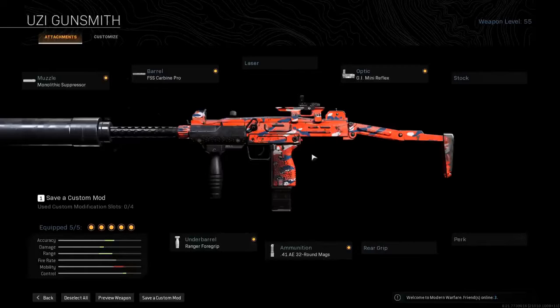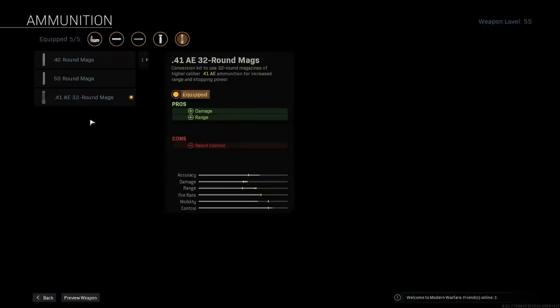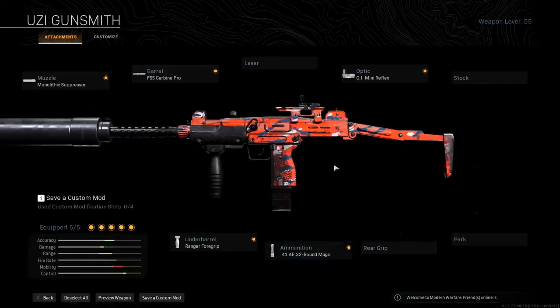The two most important components, if you want the Uzi to be competitive in Warzone: number one, the FSS Carbine Pro Barrel — that gives you a massive increase to range, bullet velocity and recoil control — and also the 41A32 round mags that have much higher damage than the typical bullet and even add more range on top of the barrel. I think you need those two attachments for Warzone. You do have to unlock them with challenges, a little tricky, but once you get them, try this build out — you won't regret it. It's a bit more interesting than everyone just running around with a Grau and an MP5.